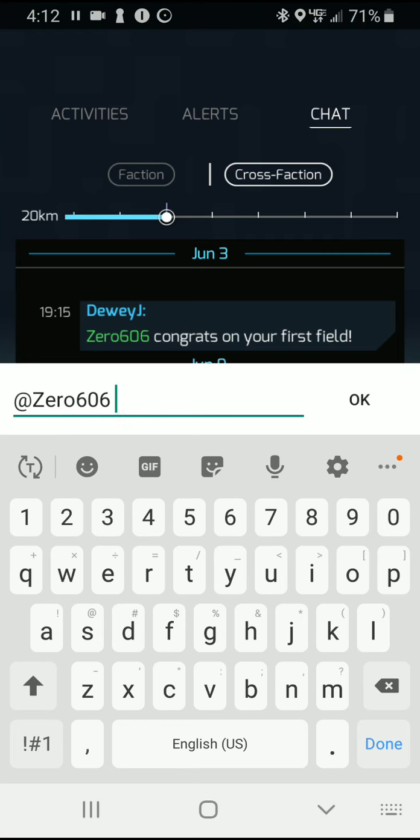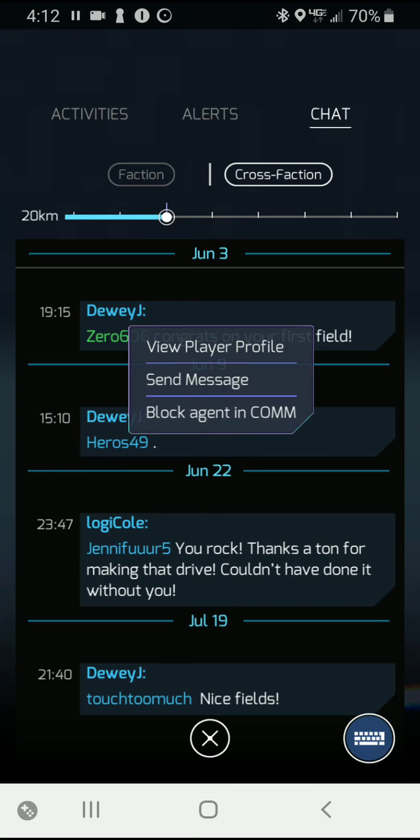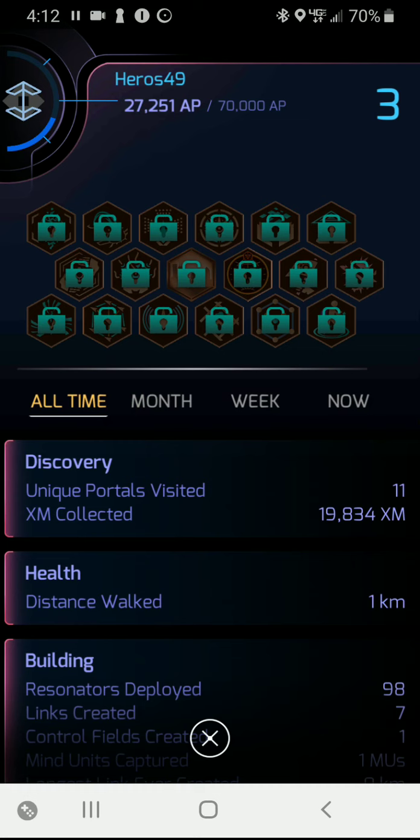When you select send message, you'll see it uses the at symbol followed by the agent's name. So if you want to send a message to somebody you don't see in chat, alerts, or activities but you know their agent name, go into chat, start a new chat, put the at symbol and their agent name, then a space, and it will send. You'll also notice a chat to Heroes49 with just a period — that's a ping. I just wanted to learn some information about that particular agent without sending a real message.